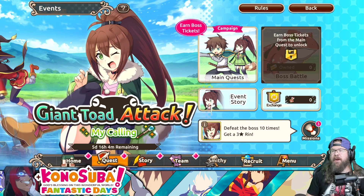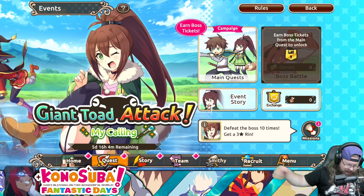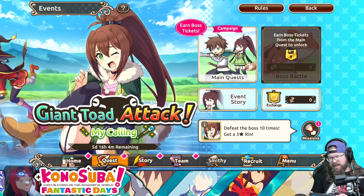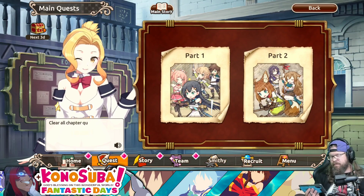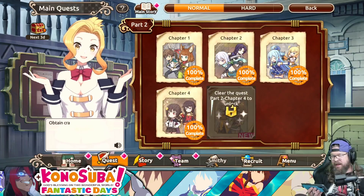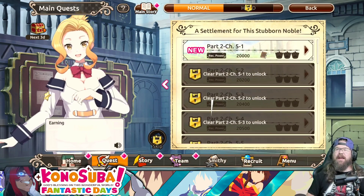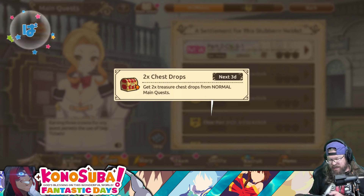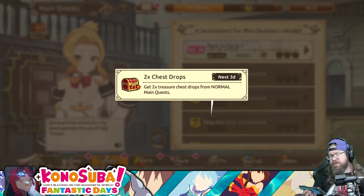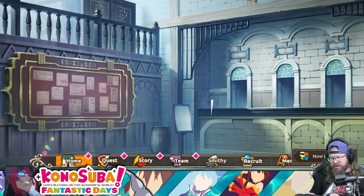I will discuss it here in a few moments, but first we have two brand new things to talk about. Number one being Giant Toad Attack, which looks very similar to the events we've had before. The exception being that you get points by running all of our brand new story quests, and probably even the old ones. Also, you'll notice we get double chest drops, so it's really worthwhile farming this.